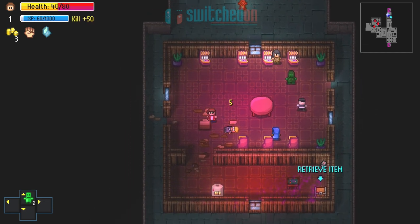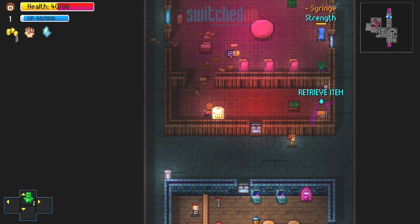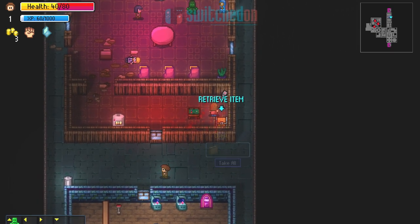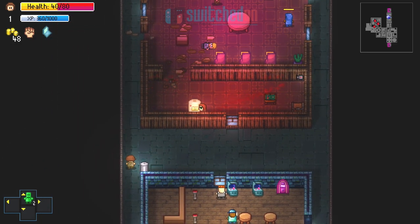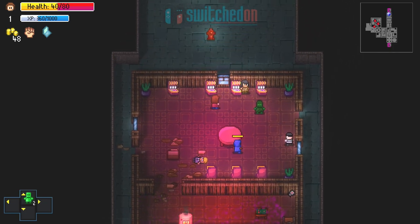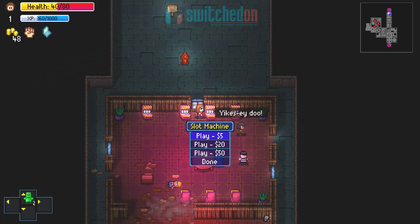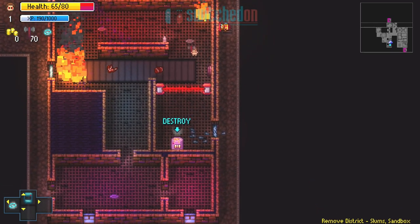Presentation-wise, Streets of Rogue really excels with the pixelated graphics full of character, and it's very easy to tell at a glance who the characters are, although holding down the A button will display their names. But it's the music that steals the show for me, with a wide variety of brilliant tunes that will have you humming them long after you've closed the game down. Mix in some visceral sound effects and you have an experience that's an audio-visual treat.